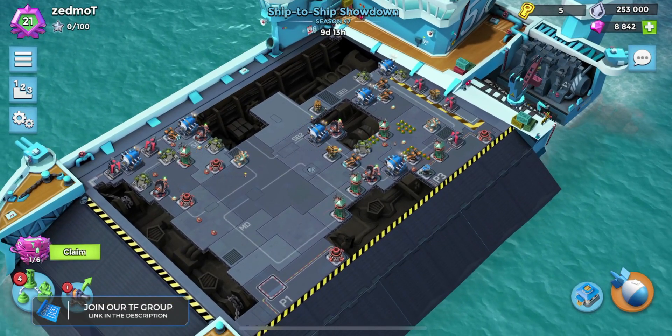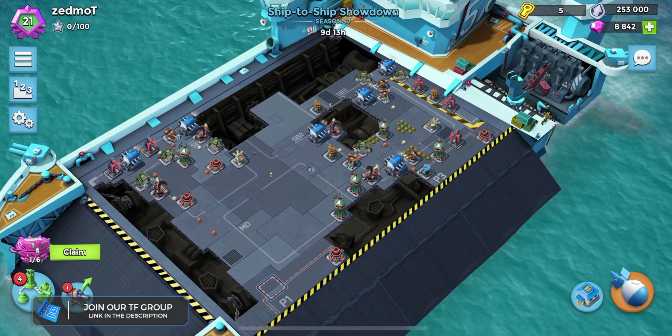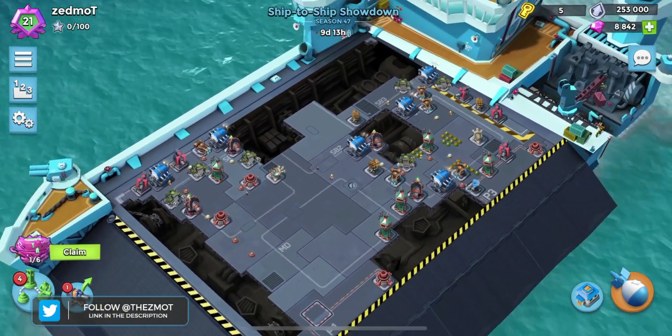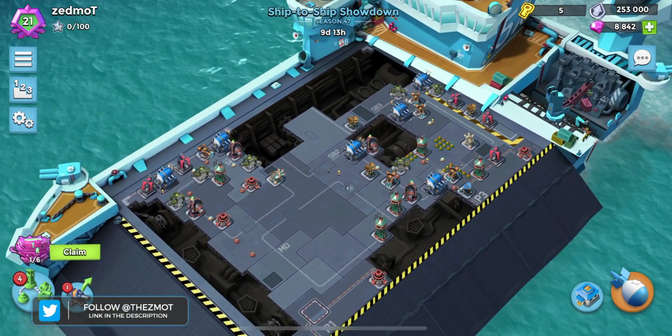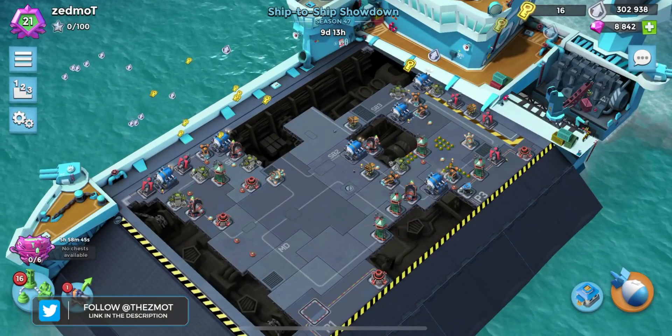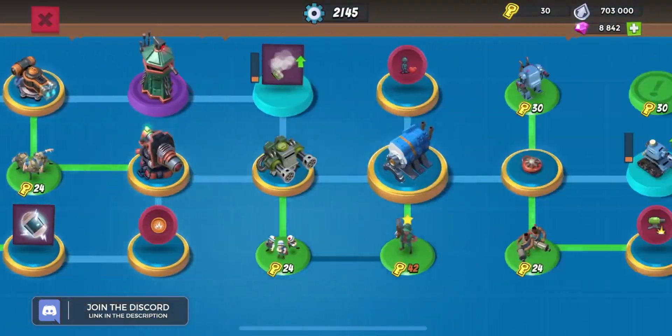Made diamond yesterday, claimed a chest in diamond yesterday, and then fell all the way down to like rank 19, losing to everyone this morning. Got back in, we're going to claim that chest in diamond — held out for like hours not claiming that chest. Gonna show you my tech tree.